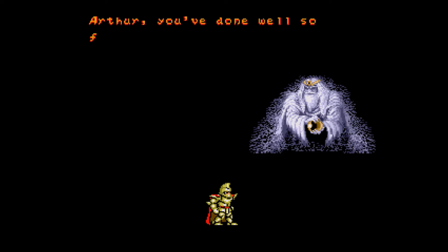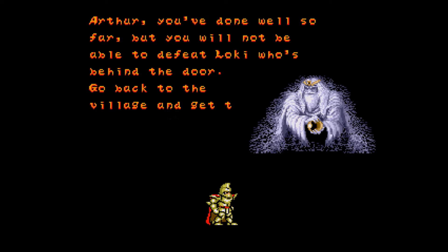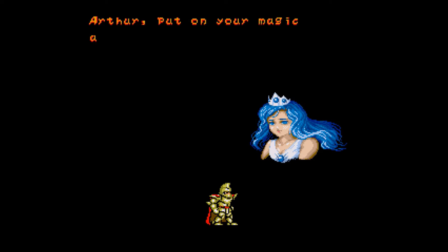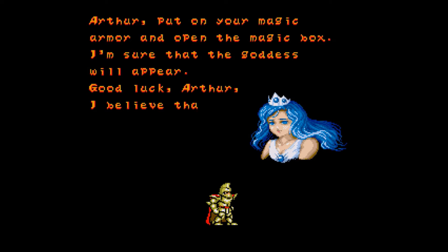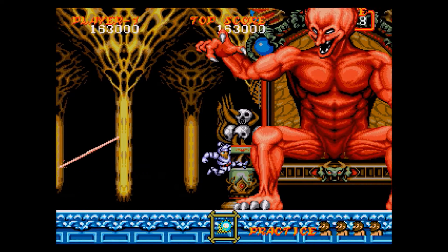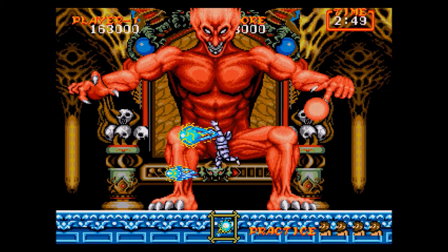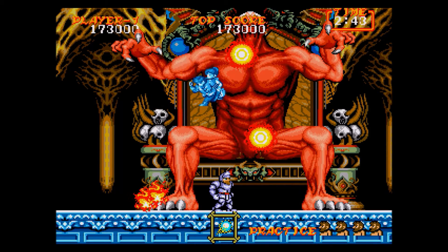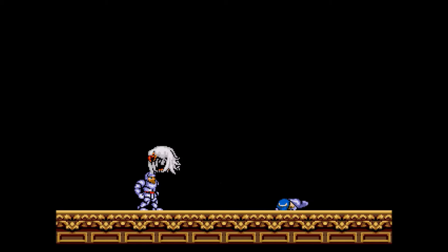Beelzebub takes a lot of hits and is hard to dodge, especially when he turns into small flying things. This is the end of the first playthrough. Just like the Master System version and the original Ghosts and Goblins, you need to play through the entire game a second time. I won't show all five levels again — I'll cut straight to the true final boss you reach after picking up the Psycho Blaster during your second playthrough: Loki. He's harder than the Master System version, requiring a lot of dodging to avoid the arrows he throws.